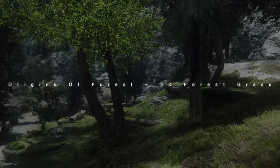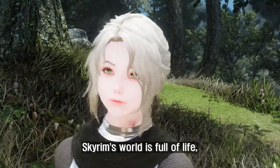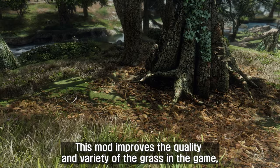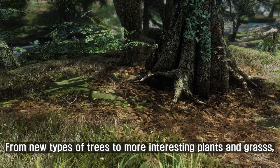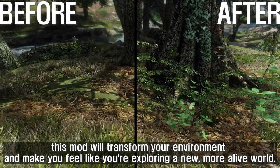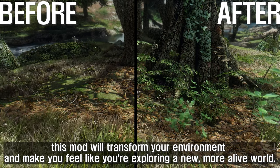The fourth mod to introduce is Origins of Forest 3D Forest Grass. Skyrim's world is full of life, but sometimes it can look a little lackluster. This mod improves the quality and variety of the grass in the game, making the world look more vibrant and believable. From new types of trees to more interesting plants and grass, this mod will transform your environment and make you feel like you're exploring a new, more alive world.